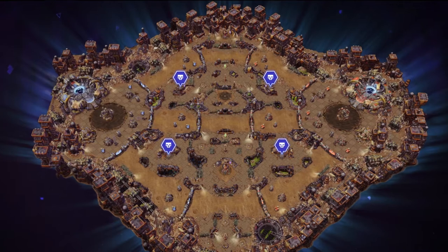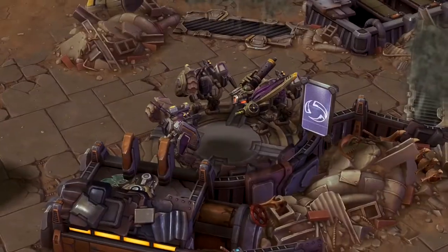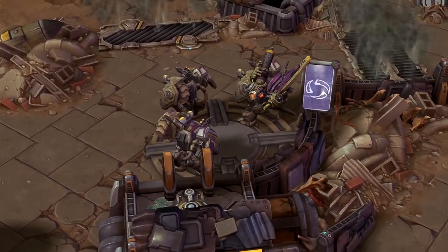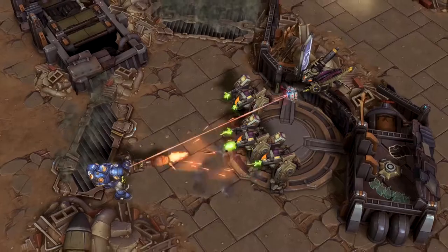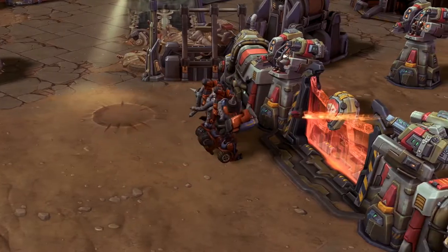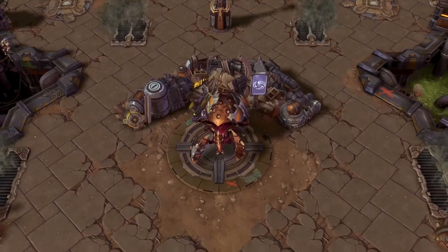Four standard mercenary camps and two bosses are situated across Warhead Junction. Like those available on Braxis Holdout, these standard merc camps are either bruisers, consisting of goliaths and a singular flying raven, or a pair of sieging hellbats with a hearty hellpool. The bosses, available at the top and bottom portion of the battleground, are junked-up swarm hosts.